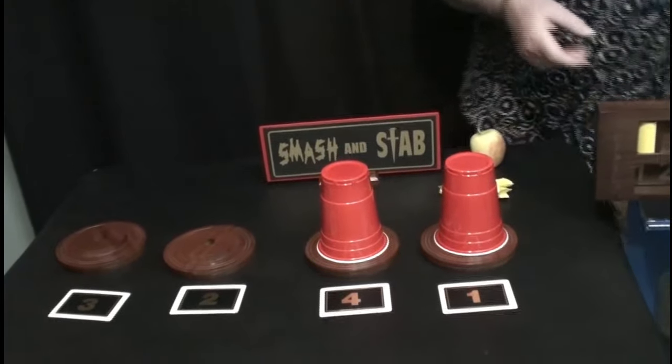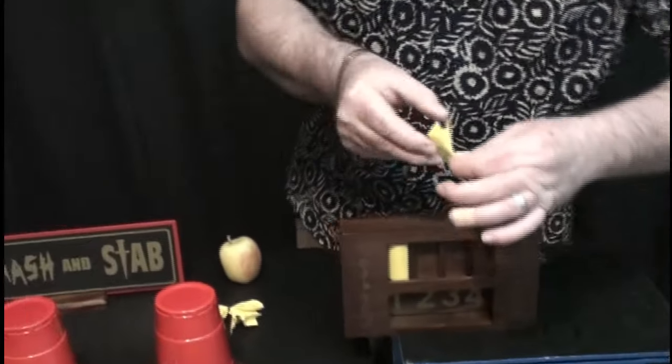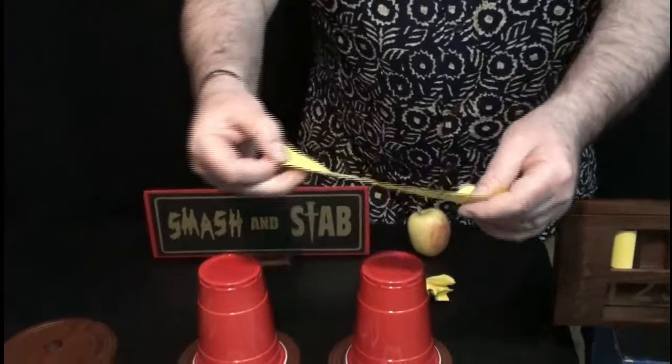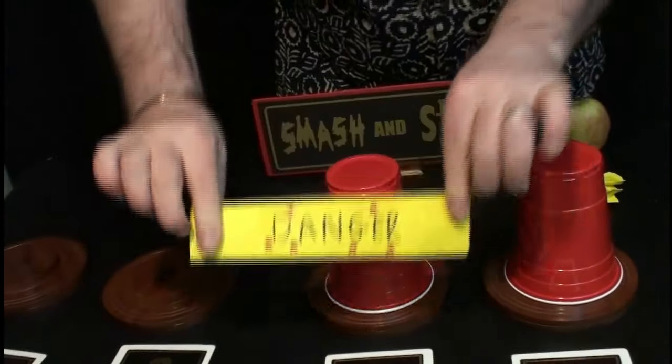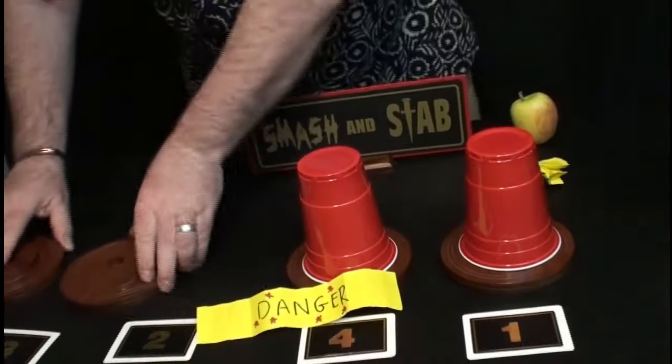That leaves four and one, both of which are not in their correct positions. Number four is this one here and if I take out piece of paper number four — I wrote the word danger. I've wrote the word danger on number four.